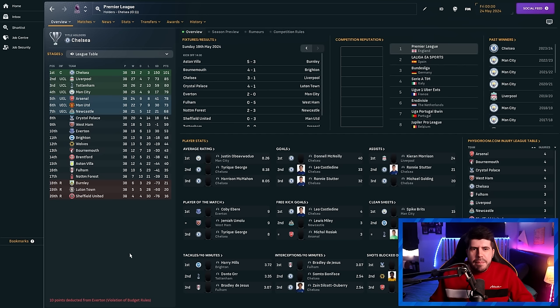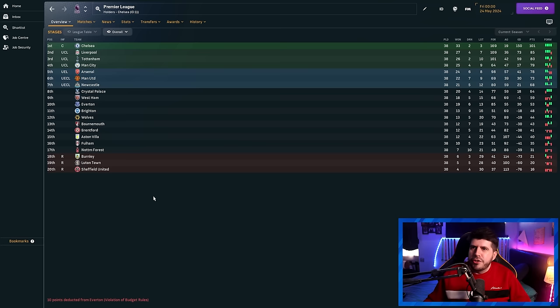Chelsea finished with 101 points and just three defeats. Spurs managed to lose 10 games but still came third with a plus-59 goal difference. Man City ended up with only plus 17 — they really did fall off. Palace did well with plus 18. Luton unfortunately slumped down. Sheffield United finished at the bottom with an appalling goal difference, though with the way they're going in real life, it doesn't seem out of the question. Chelsea actually scored 169 goals over the course of the season — only three teams managed to hit the 100-goal mark, Spurs being one of them. Villa conceded 107 goals but stayed in the top flight.